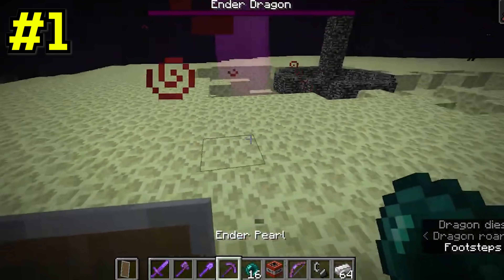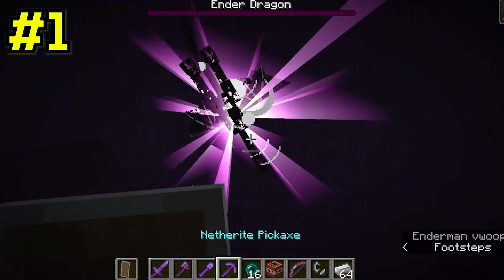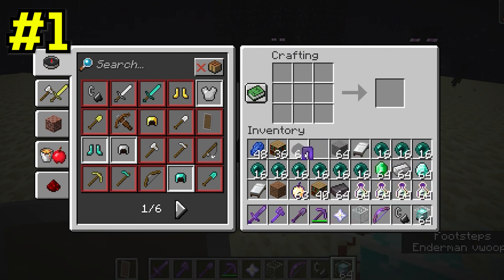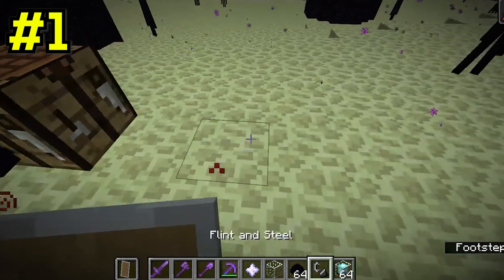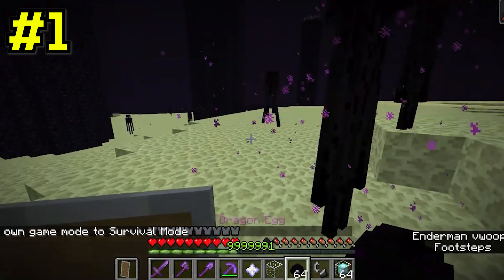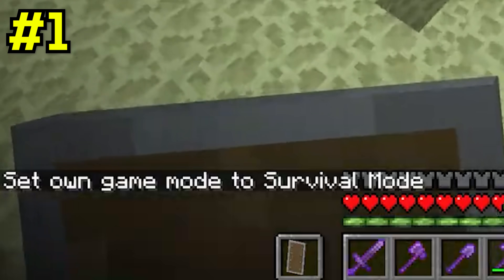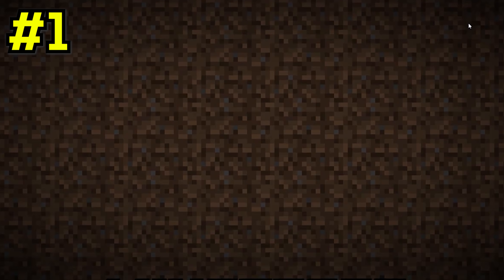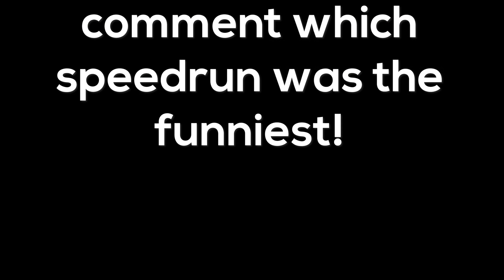Now technically this run could be considered over, but our speedrunner friend still wants to have some fun. So he just randomly spawns in a wither and tries to fight it. And the cherry on top of this entire speedrun is that even after we saw all of the cheats that he did, he makes sure to change his game mode back to survival before he finishes. I mean, what a great speedrun. But unfortunately, this speedrun was fake.